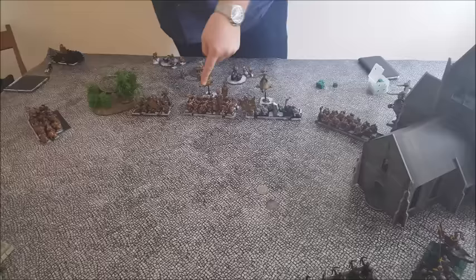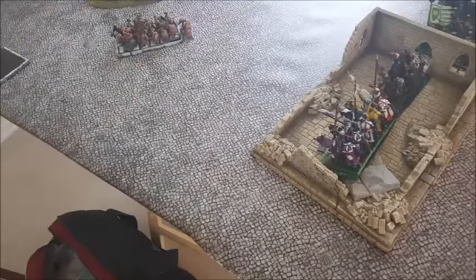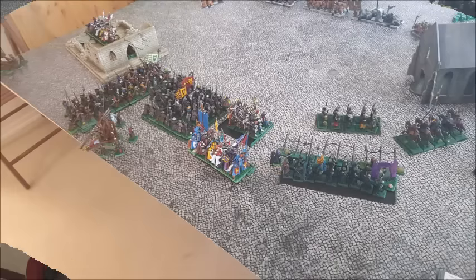The Dwarf player started with a mighty movement — you can see he Vanguarded up his Marksmen, so they are within 24 inches of my Knights Forlorn, and his Greybeards moved up to throw axes at my Vanguarded-up Fast Cav. In the shooting phase his Greybeards managed to either kill all of my Fast Cav or just panic them off the board. The Knights Forlorn unit suffered some heavy losses from Marksmen and Ranger fire, but his Cannon actually missed my Trebuchet.